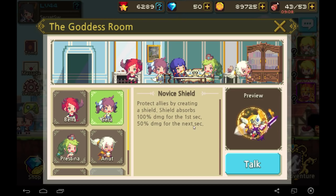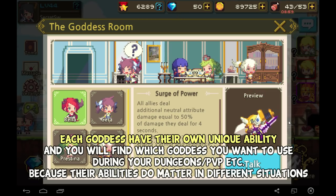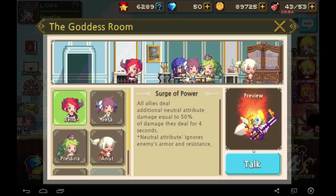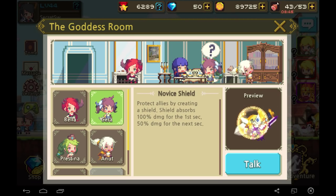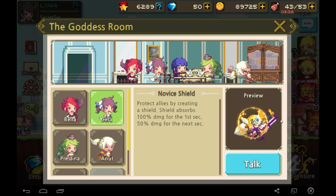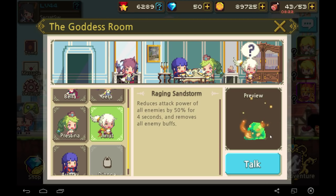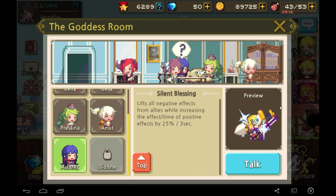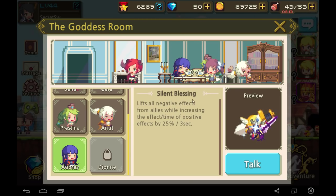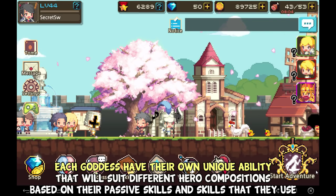Each goddess has a different special ability for your party members. Bella gives 50% neutral attribute damage for 4 seconds — neutral attribute ignores enemies' armor and resistance, very useful for burst damage. Sarah gives a shield that absorbs 100% damage for the first second and 50% for the next. Christina can immobilize enemies. Aenut reduces enemies' attack power by 50% and removes all enemy buffs. All these effects influence your hero composition, since you can only use 3 heroes at one time.